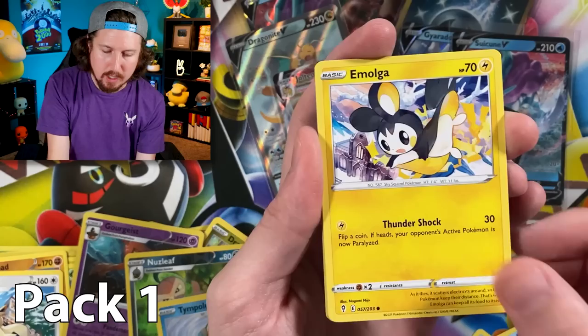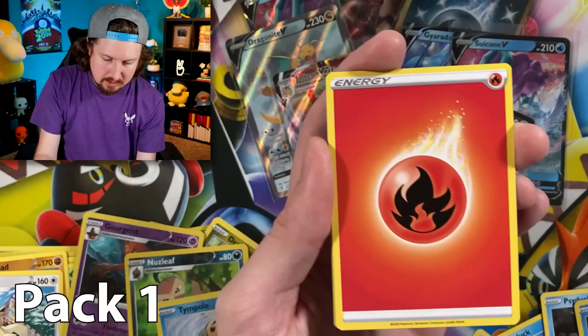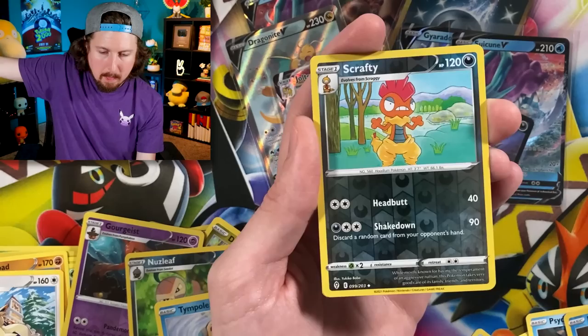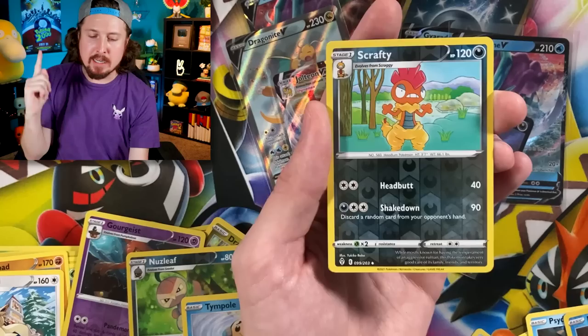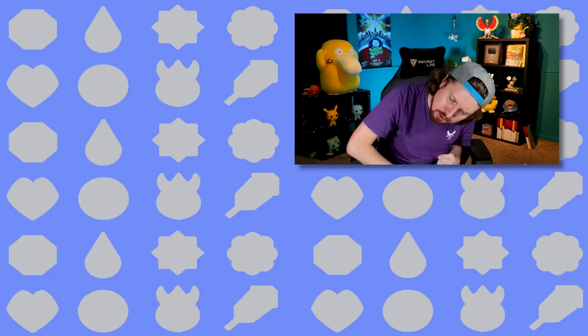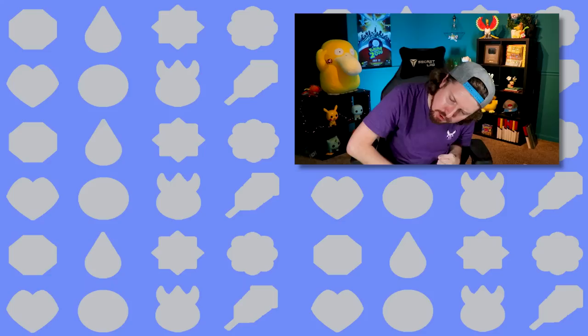Last Pokémon pack of today's video — will there be a rainbow rare inside? Carvanha, Amoonguss, Slakoth, Clawitzer, Luvdisc, energy, Avalugg, Goomy, Nuzleaf — code card — and we are ending on... Applin. You ruined the party, Applin! That's it for today's Pokémon video. Make sure you hit that subscribe button and check out the videos right over here. I'll see you in the next video — and don't forget, I love every single one of you all around the world. Do it with me now: peace, love, and a high five!